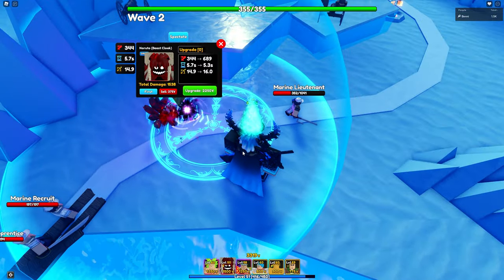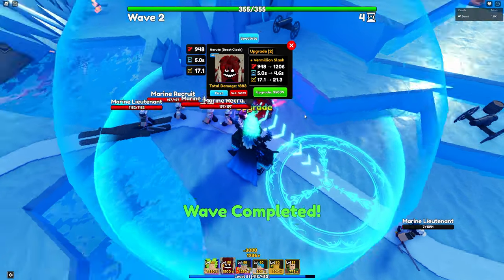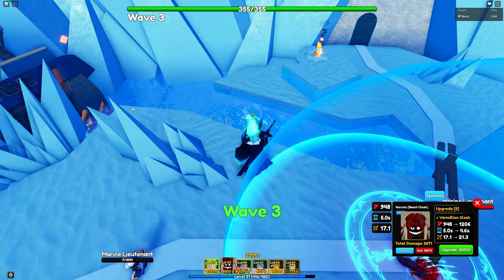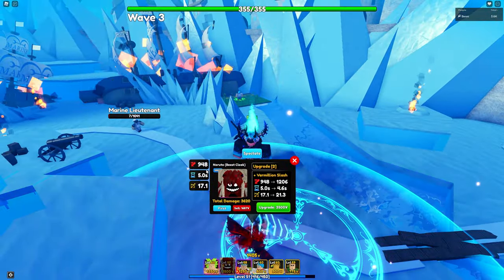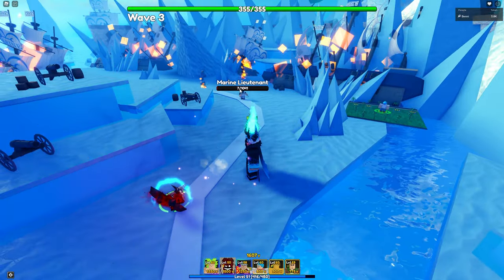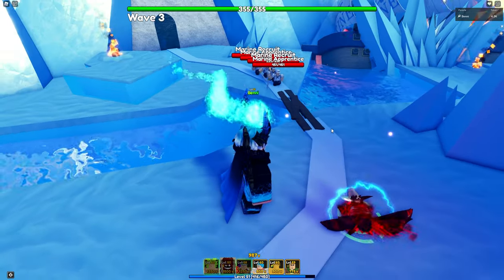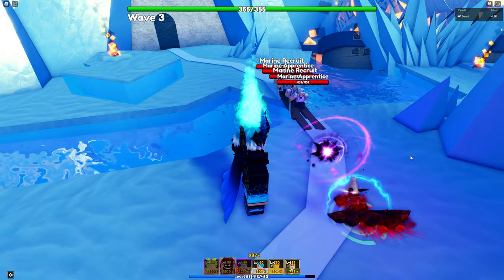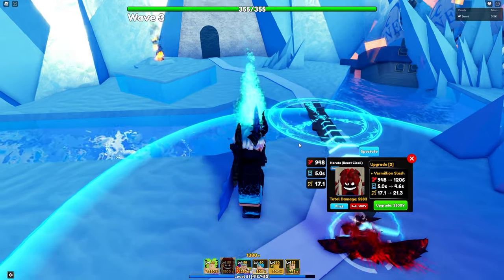You have to enable effects to see his attacks clearly. Let's upgrade him a fair bit — two upgrades. Now he deals 900 damage at 5 seconds with 17 range, which is pretty nice. His attack is cool — his first attack is a Tail Beast Bomb that explodes with a decent AOE, which is good for the early spots.